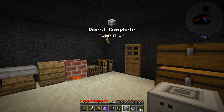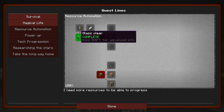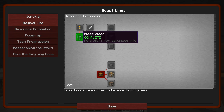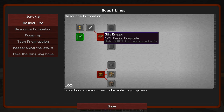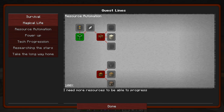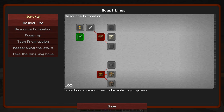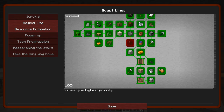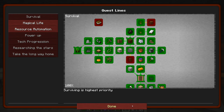Quest complete — pump it up! When I did collect that glass, however, we did complete another quest — this one, glass clear. It wanted us to have one piece of clear glass. So yeah, we did complete this one on the resource automation tab. Looks like we have to do sifting in order to unlock more of this, which is Sky Resources stuff. It is kind of interesting that this mod pack has Sky Resources and Ex Nihilo and a lot of the other skyblock stuff. That completes pretty much every quest on this page. We still have basic piping for BuildCraft to do and then the ore berries.